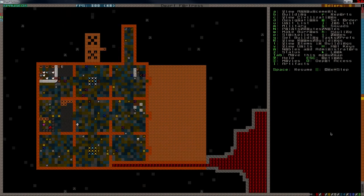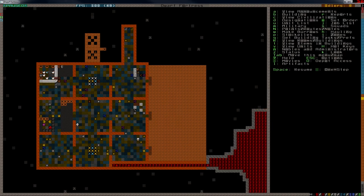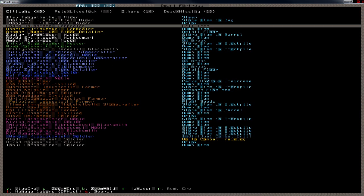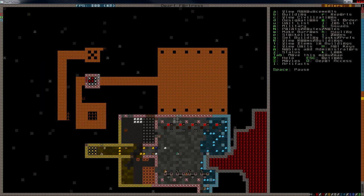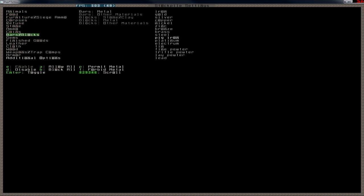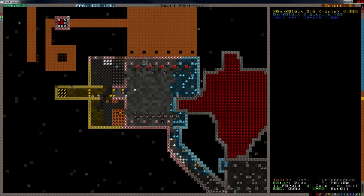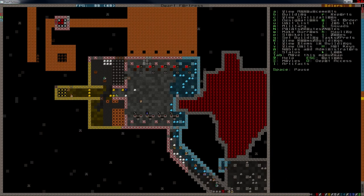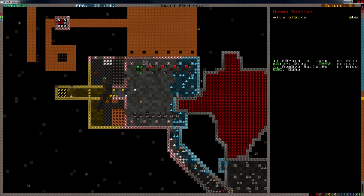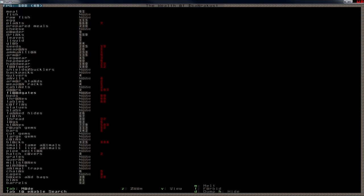I'm thinking that I should start digging this area out, but in the last episode we did actually get some steel. Let's see, yeah, we did get... working on making some steel. So we actually have... Is this the steel stockpile, or... No, it's the pig iron one. We don't have anything there. Is that one making... Oh, it's making pig iron still. I want to see how much I actually have.